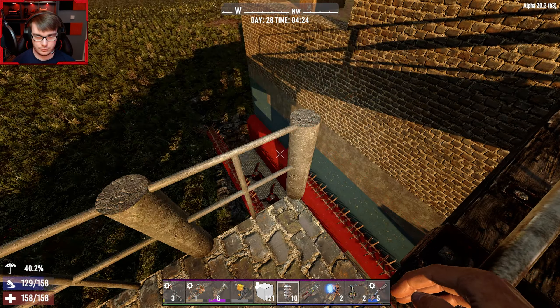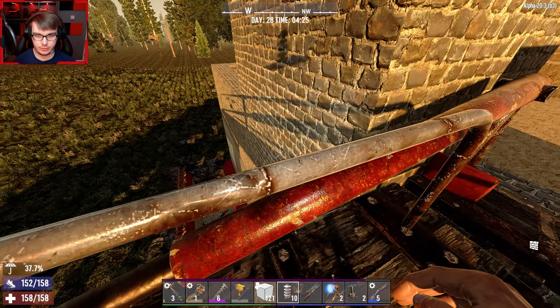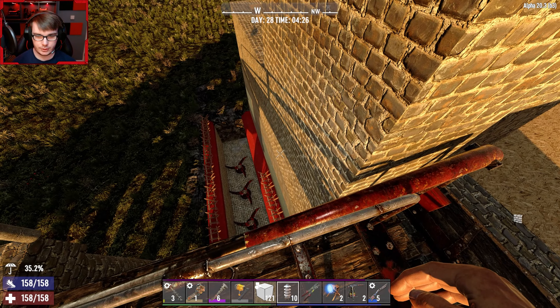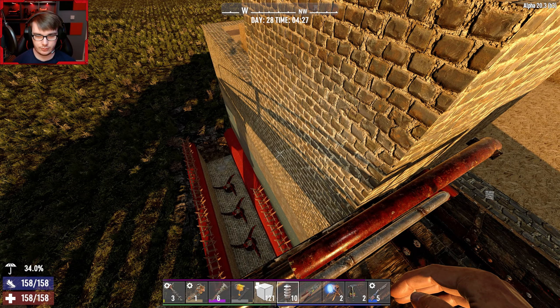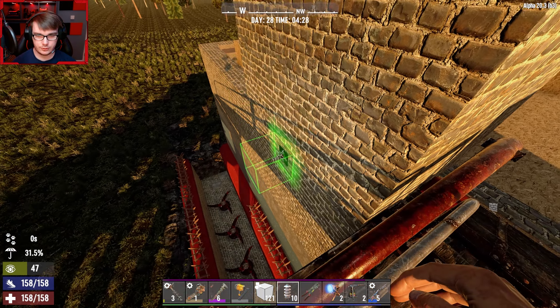All these pillars are done. Let's go up. Clearly putting those relays there is a bad idea. Let's fix that hole up and see what we can do with the electric problem.